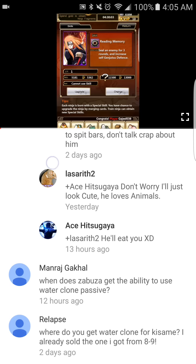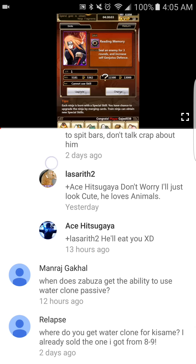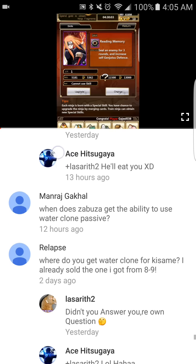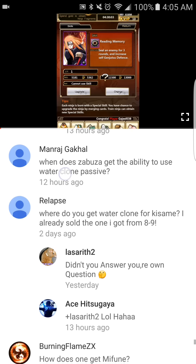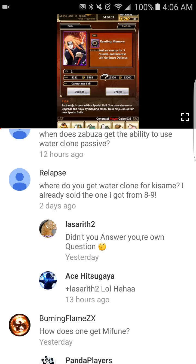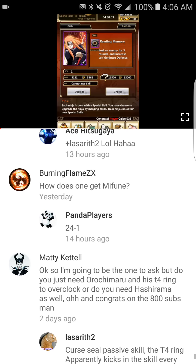Someone asked when Obito gets the ability to use the Water Clone passive — he actually gets it at gold, possibly diamond. He's one of those cards that upgrades to gold then to diamond at level 90. For Water Clone for Kisame: just go to 8-9 and do it as many times as you can.